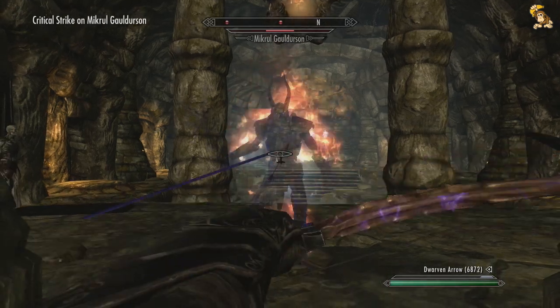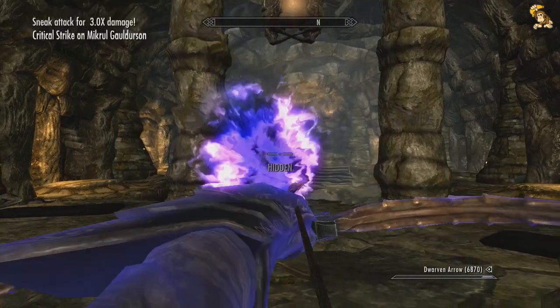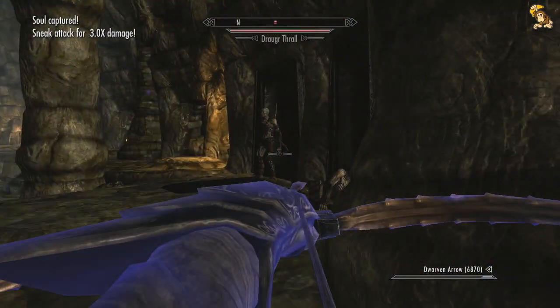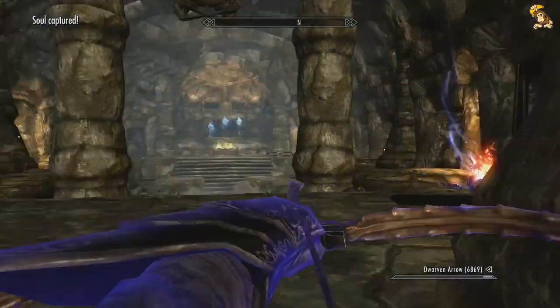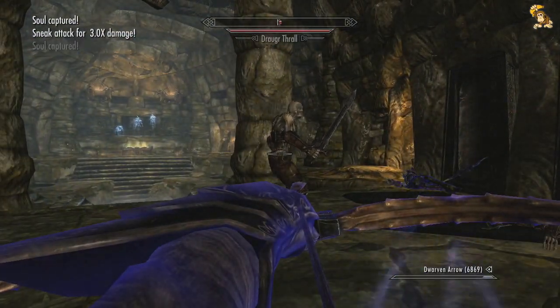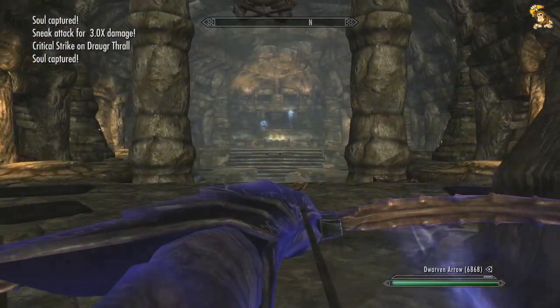This guy is the first of the three brothers. He's actually the easiest one because he's kind of a straightforward kind of a guy. He controls these draugr, so you take him down and you take down most of the draugr as well. As you can see now, he's kneeling down - the next brother is up to bat.